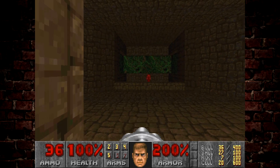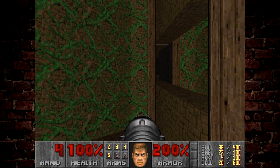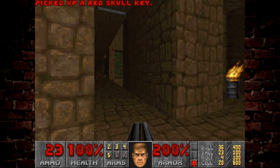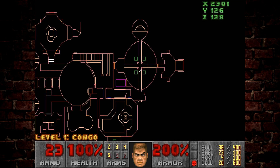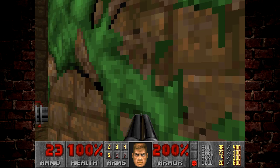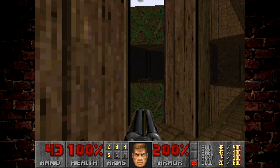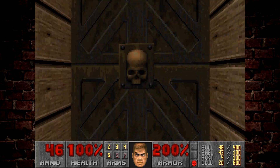There is a trap when you go for the red key — a platform raises up behind you with a mancubus on it. It's a fun little puzzle. If you look on the map, this area is actually marked as a secret, and you get it by bringing down the lift here. We've got the red key finally, and we know where we're going because we already bumped into the red door earlier on.